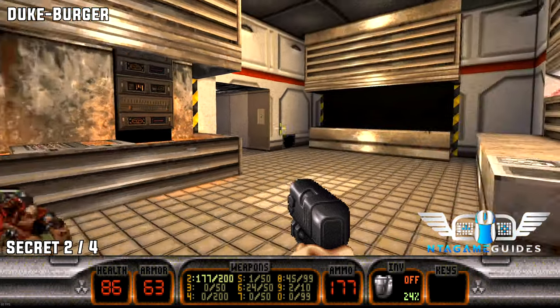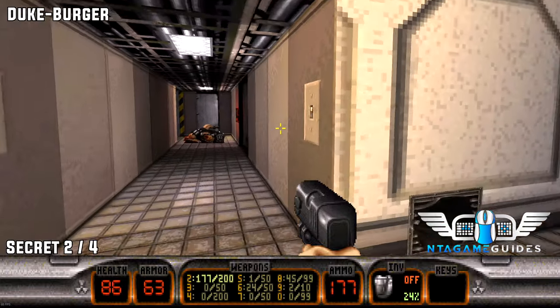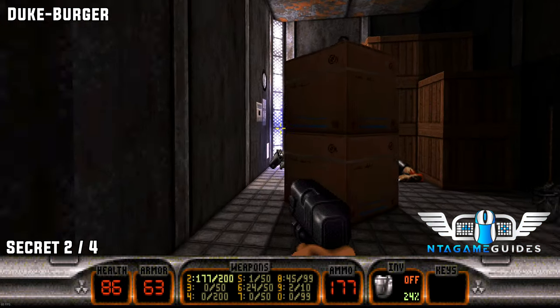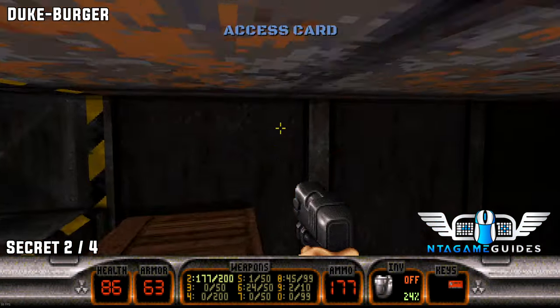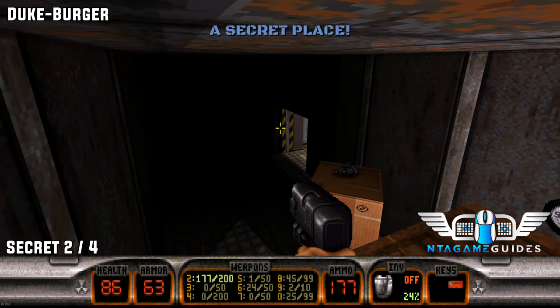As soon as you drop down from that secret place, you jump into the kitchen. Now follow the room around to the left, go past the red door and go into this storage place. This will be where the red key card and a secret switch are. Now quickly jump on the boxes to find secret two.